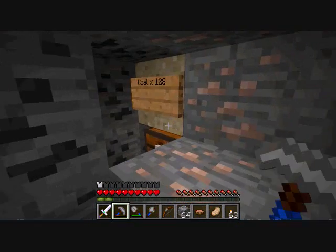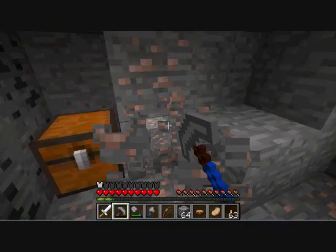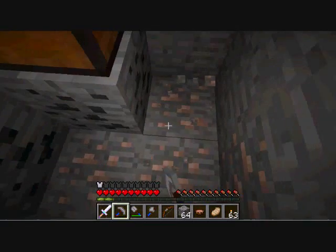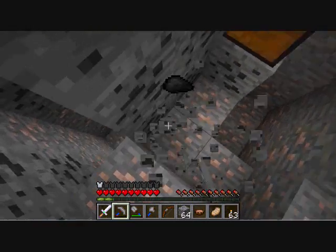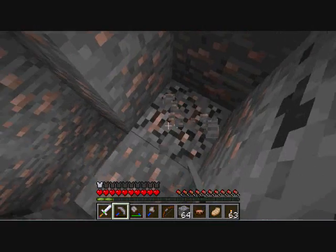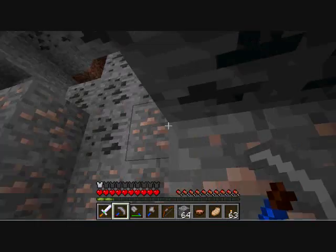Coal times 128 — alright! That makes things easier. I'm gonna leave the chest there just for historical purposes. That's awesome, I really wasn't expecting that. I'm gonna guess this map is along the easy level, because I wouldn't have expected a big free coal drop from Vex. Thanks Vex! I'll put a link in the description to Vex's Minecraft forums page for all of his maps.